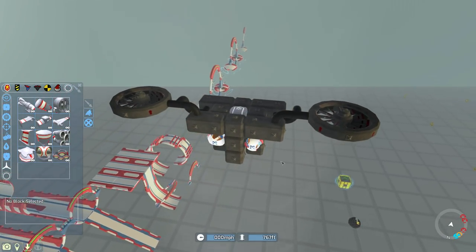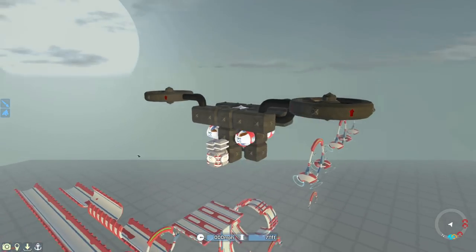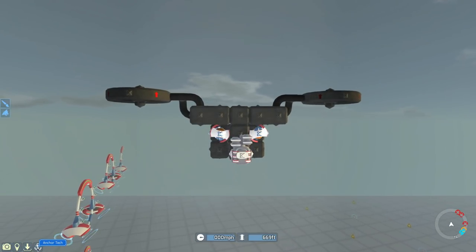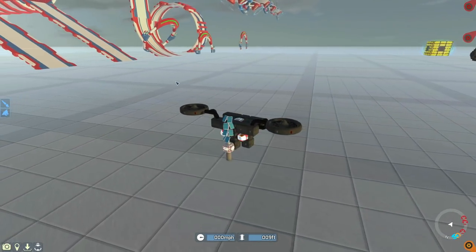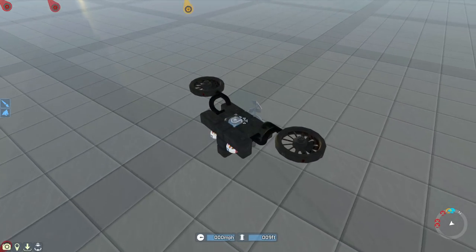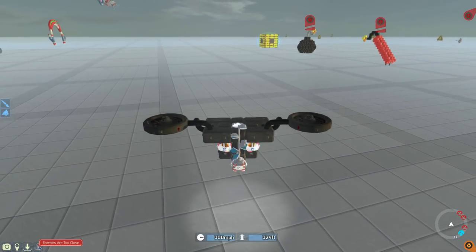Okay, before I talk about the rotors, I just thought of something — because the last time I did this, we didn't have the anchoring system. Right now, the game thinks we are on the ground, or at least it thinks we're not flying. That's exactly what the glitch is doing. So, can I anchor from up here? Oh my god — we just teleport to the ground. That's actually a bit overpowered. That's a problem since wireless chargers aren't working. That is also a glitch.